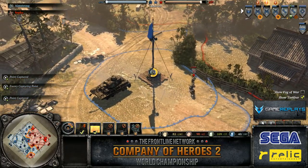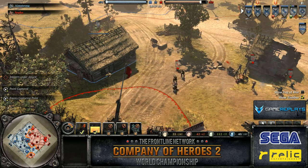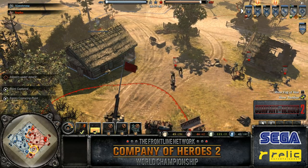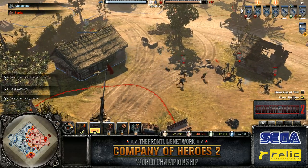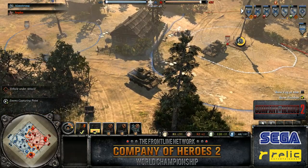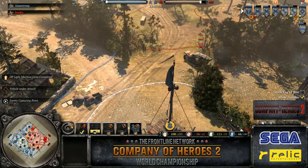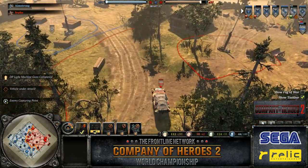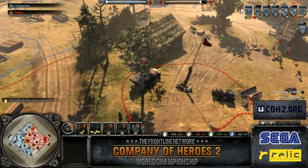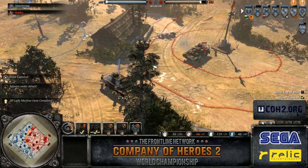We've got a lot of units on retreat right now for the Soviets — two conscript squads just been retreated. Yeah, he's afraid of that flamethrower. He doesn't want it to deal too much manpower damage. Amstrong is all about denying manpower damage to his own army — he takes the retreat and gives away a bit of territory before he loses men. That's generally what his mentality was in CoH1. Right, you've got to be careful with that though. Sometimes if you can spare the micro, you can delay a unit a little longer, potentially denying resources to your opponent.